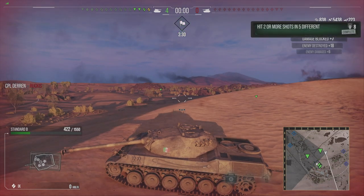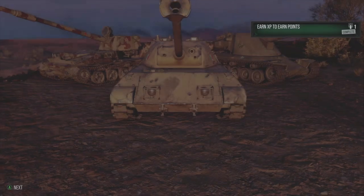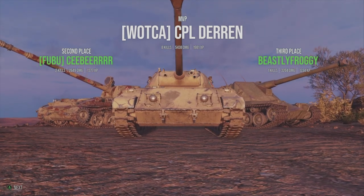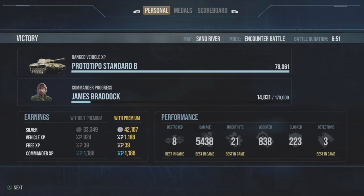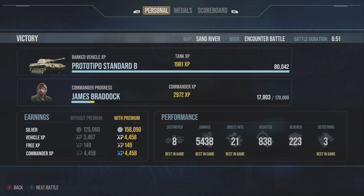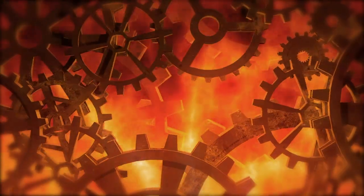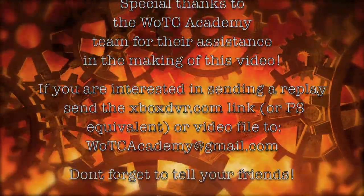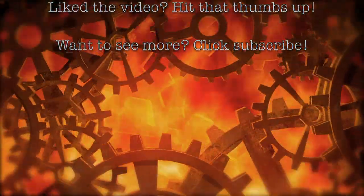As you can see, I do a solid over 5,000 damage raw with a decent amount of assisted damage, also granting me the mastery badge. I manage to secure eight kills — not a bad game. That concludes today's video on how to play the Standard B. I'd like to thank you all for watching. If you enjoyed this video, hit that thumbs up, and if you want to see more, don't forget to hit that subscribe button. Until next time, this has been Darren of WOTC Academy.